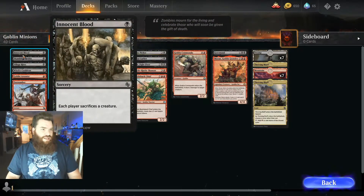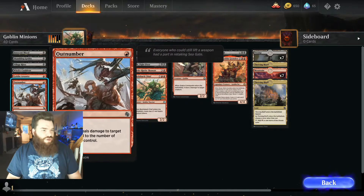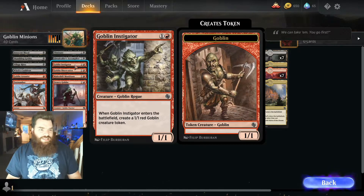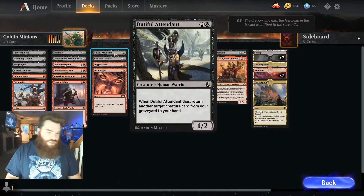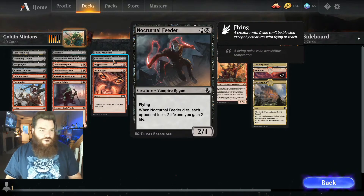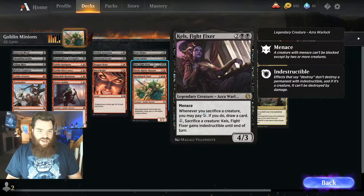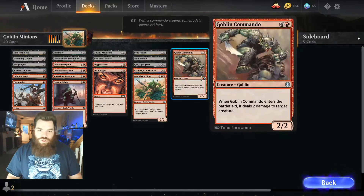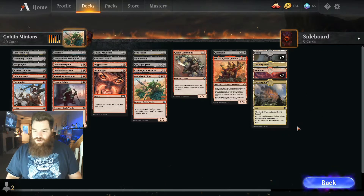Goblin Minions has in it one Innocent Blood, Shambling Goblin, Village Rites, Witch's Cauldron, Goblin Arsonist, Outnumber, Eliminate, Ghoul Caller's Accomplice, Goblin Instigator, Goblin Shortcutter, Makeshift Munitions, Ornery Goblin, Dutiful Attendant, Nocturnal Feeder, Boggart Brute, Burn Bright, Bone Picker, Crypt Lurker, Kells, Fight Fixer, Battle Rattle Shaman, Beetleback Chief, Goblin Commando, Maxus the Goblin Grandee, and Gormand. 16 lands for this deck as well.